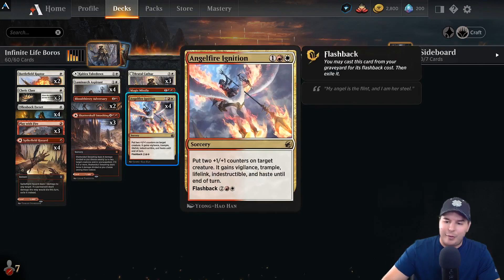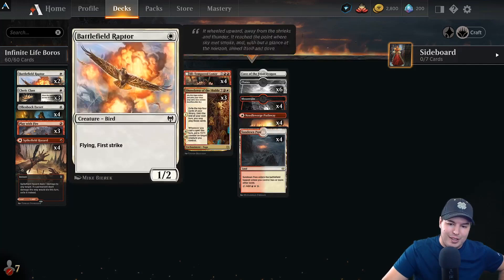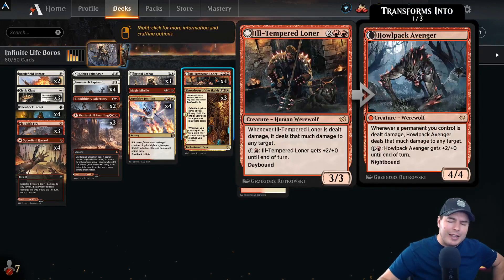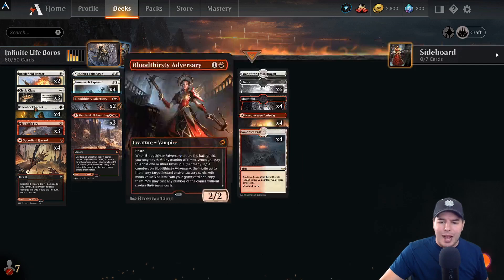We'll put the counter onto it, deal the damage to itself, gain the life, and go up and up and up until we have infinite life. It'll become a massive creature. If we ever have Angel Fire Ignition in future turns, we put it onto this thing and it'll be massive with trample and indestructible, winning the game. So we have the Cleric Class win, the Olenbek Escort win, and the Angel Fire Ignition win.